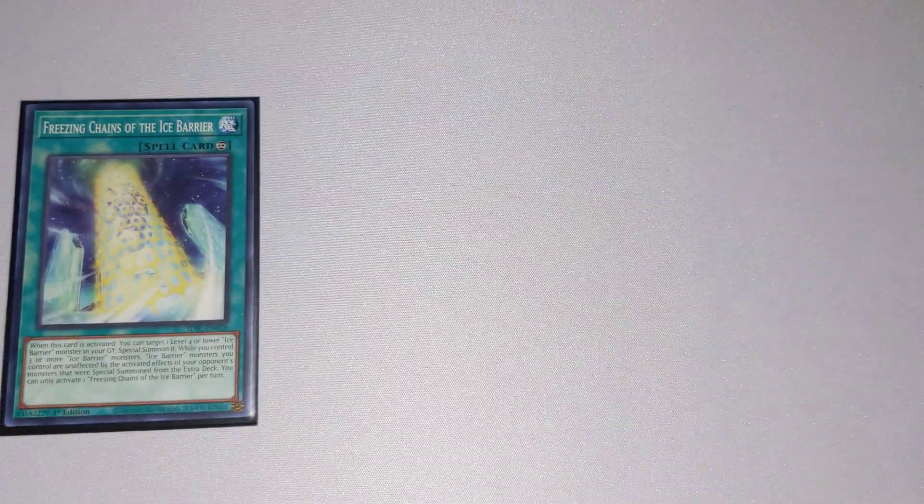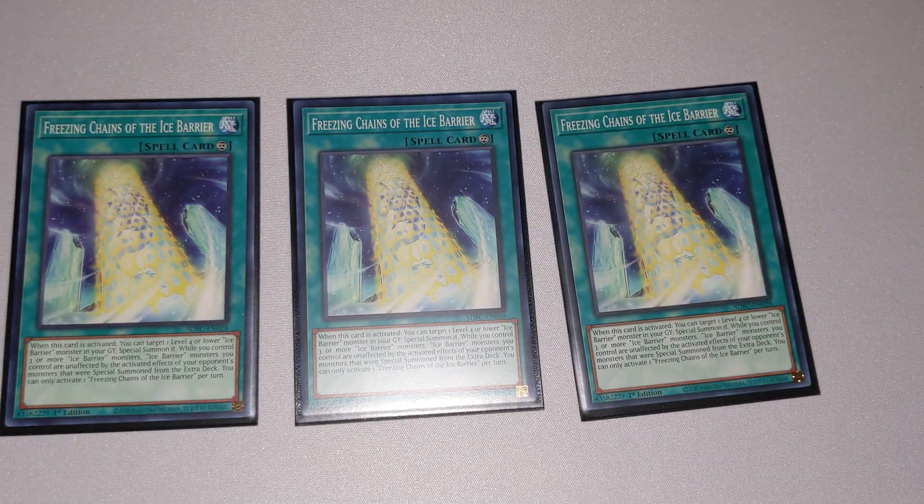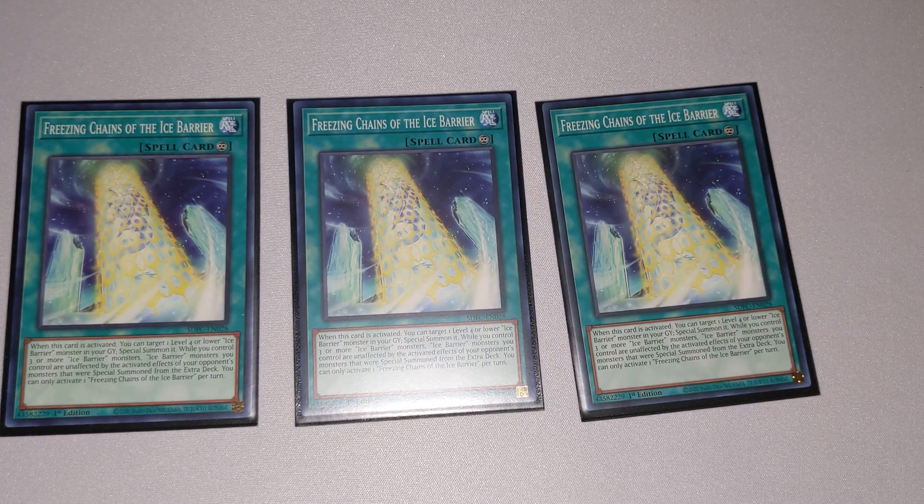Next up, we move on to our Spell and Trap lineup. We're starting off with three copies of Freezing Chains of the Ice Barrier. This is the namesake card of the deck. When this card is activated, you can target one level 4 or lower Ice Barrier monster from your graveyard and special summon it. While you control three or more Ice Barrier monsters, Ice Barrier monsters you control are unaffected by the activated effects of your opponent's monsters that were special summoned from the extra deck. You can only activate one Freezing Chains per turn, but it's still good to activate them back-to-back for special summoning capabilities.